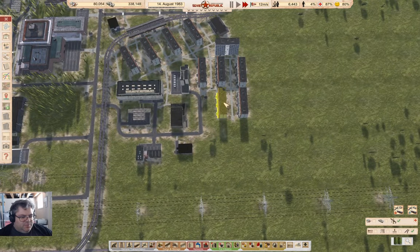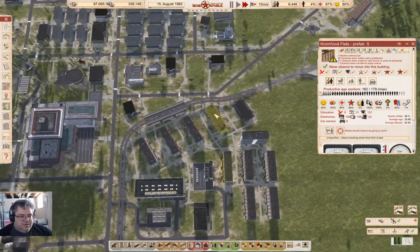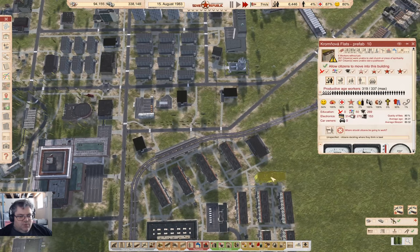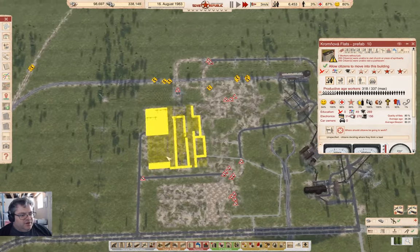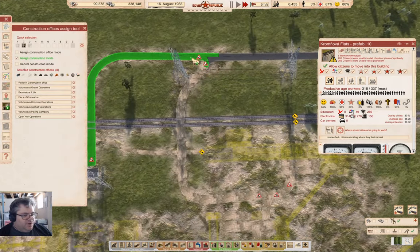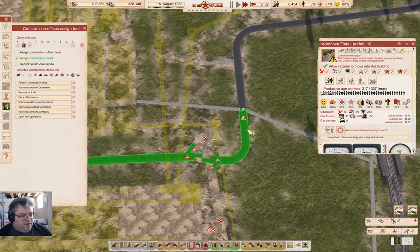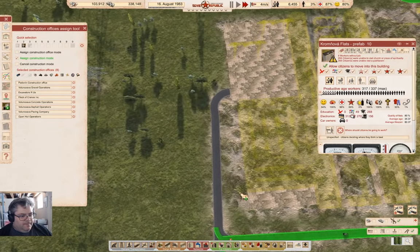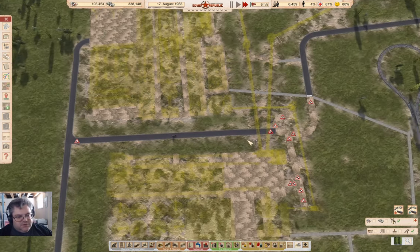If we come down here and take a look - nobody's living there, there's five people living there. I should have looked at where the happiness issue was, but I didn't. How's our operation up here coming? I need to queue up more roads. Another road there - that road's gonna finish pretty quick.